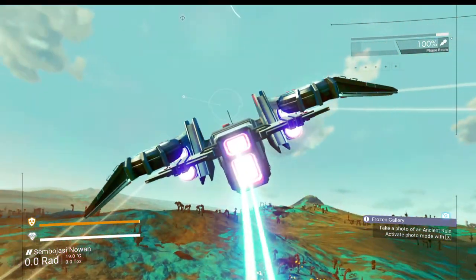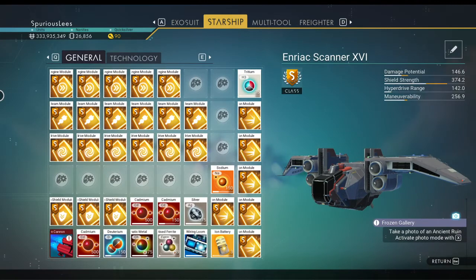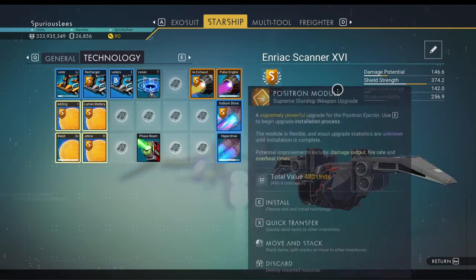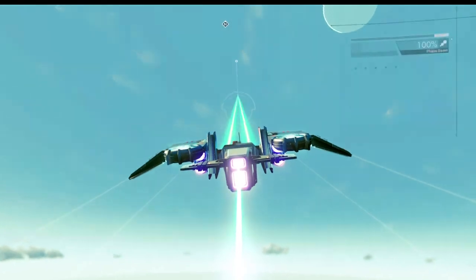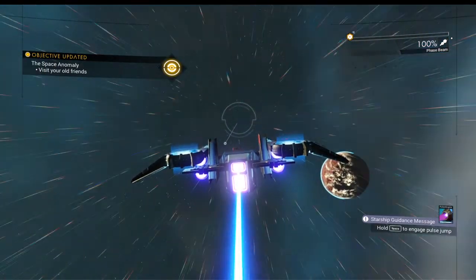The photon cannon is broken — this is promising. We're making some progress here finally in the plan. Let's take off. The phase beam is automatically selected — this is brilliant. So for the cost of a single slot, I can repair it but I can't move it, so I have to leave it there forever. But my phase beam is going to be my main weapon. That's great, that works.